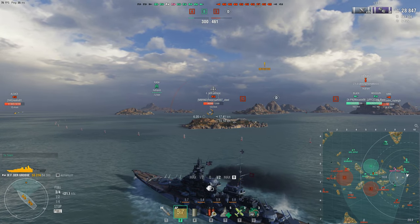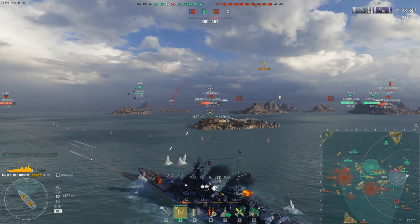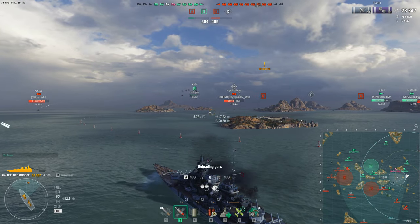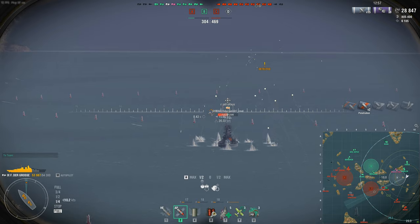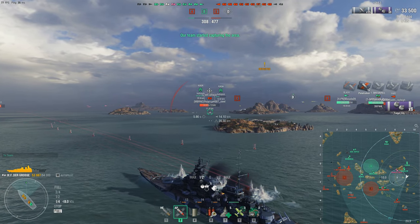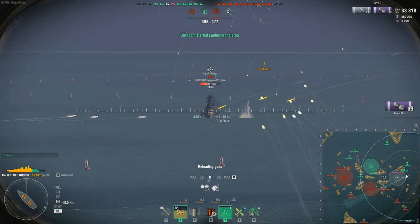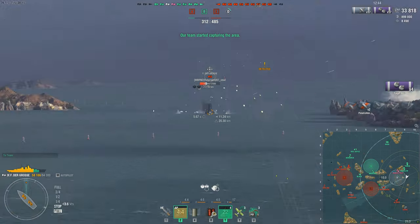The FDG is a pretty fast battleship at 31.5 knots — plenty fast for tier 9. She has a 940-meter turning circle radius and a rudder shift time of 17.5 seconds, so not especially nimble. With just the detection module and no commander skill, she has a 15.1km surface detection range, which can be brought down a bit further with the detection commander skill.